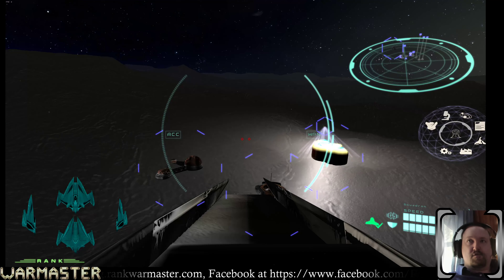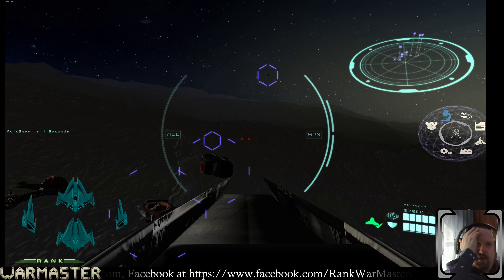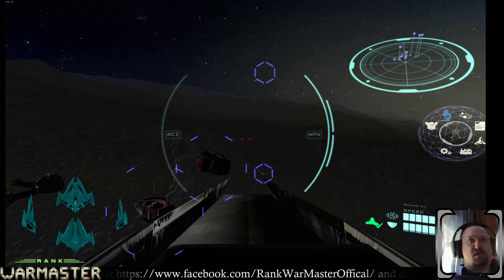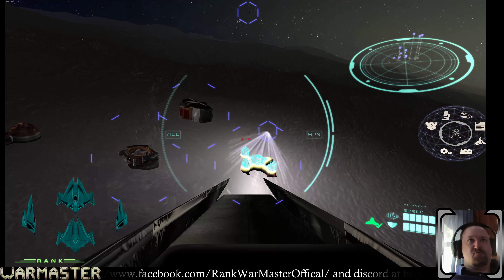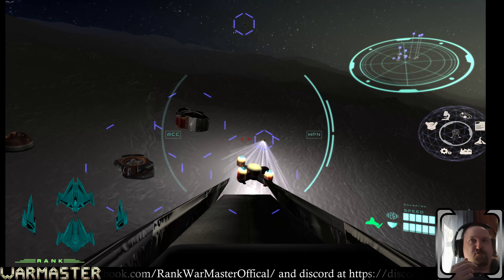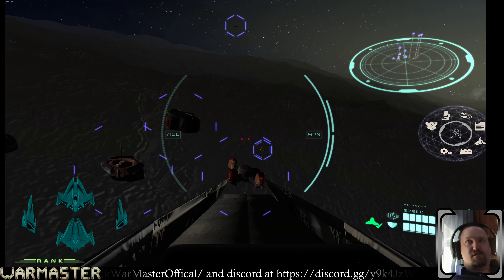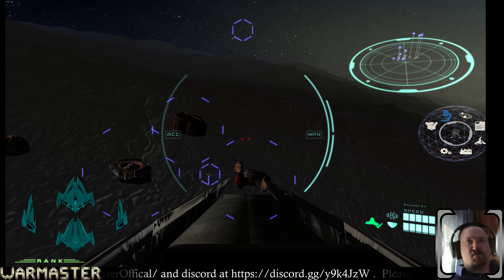Sometimes the builder bot will start building, stop, circle the site, and start building again. That's because I changed the thruster equations — they became more accurate, but the problem is it can't slow down anywhere near as efficiently as it used to. So sometimes, depending on how quickly it gets to where it's trying to go, it overshoots and has to circle back around. The AI is actually doing what it's supposed to do, though one can argue it should be smart enough to slow down earlier.